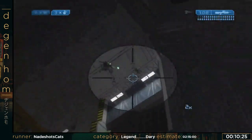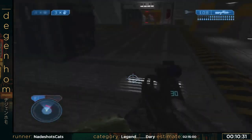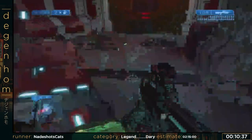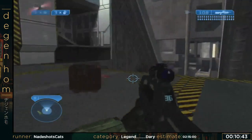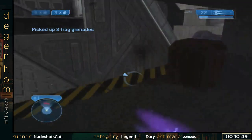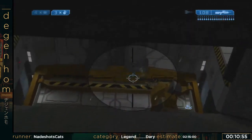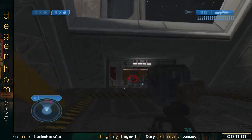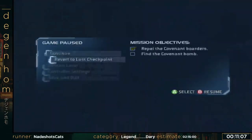After a certain number are killed, this door right here will open. Looks like one of the drones is coming down. He didn't stick me but he blocked me enough. So we try again — still didn't kill everything required. So I try to lure these elites out, and we're not in the elevator because I got grenaded. That's pretty rare.